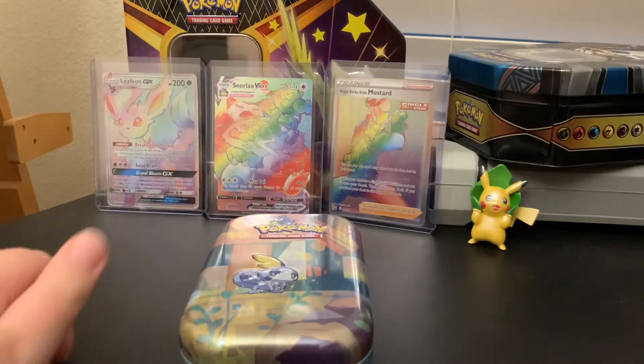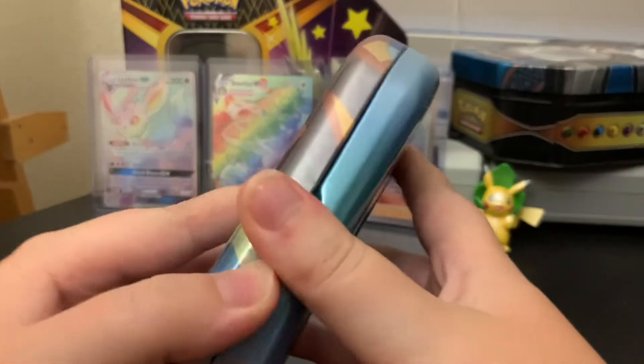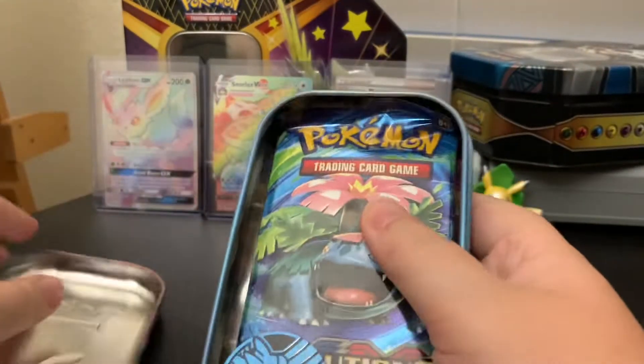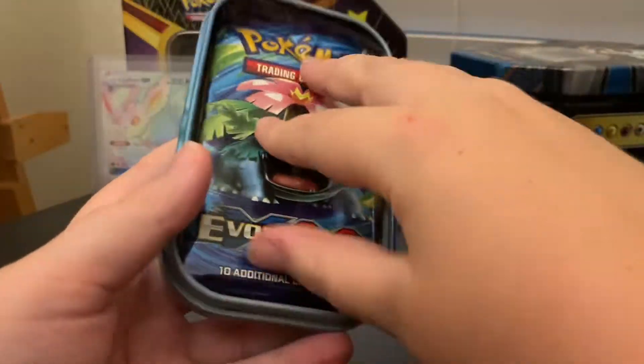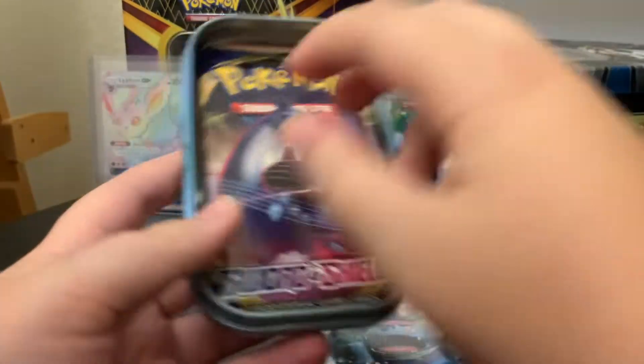Hey guys, welcome back to another video. Today we're going to be opening a mini tin. Let's get into it. I believe from the last one we get an Evolutions, a Swampert coin, so we get an XY Evolutions and a Sword and Shield base set.